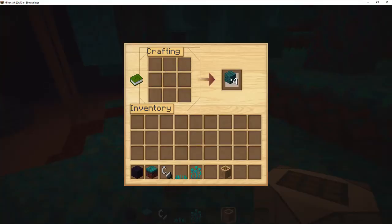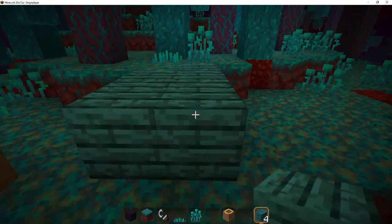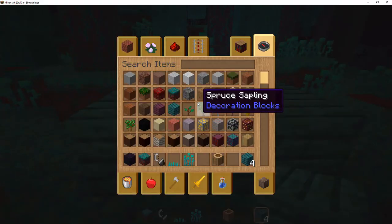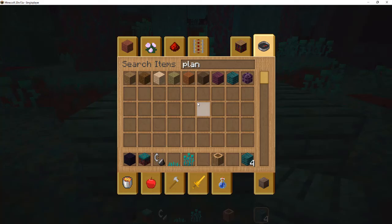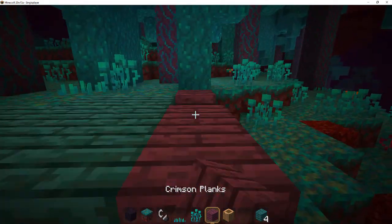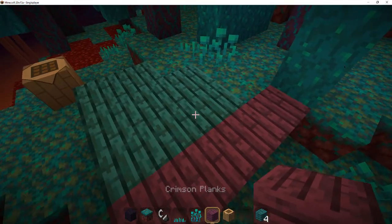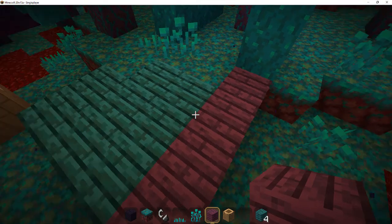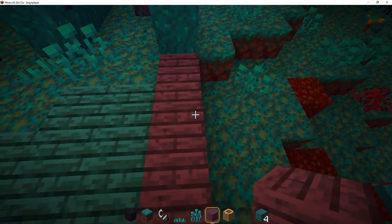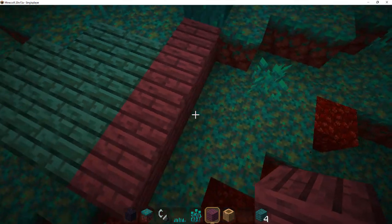You can now make planks out of it, as you can see — you get warped planks, that's very interesting. Now I think there are two new planks added: you have the crimson planks and the warped planks, so it's basically bluish-green planks and a sort of very bright red planks.